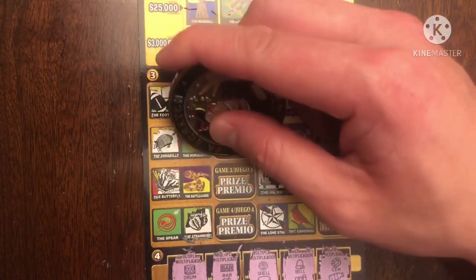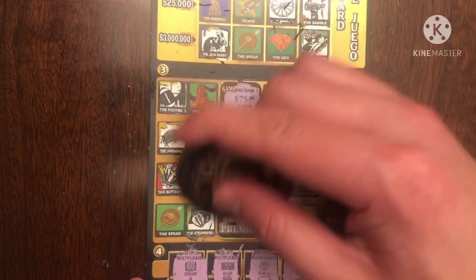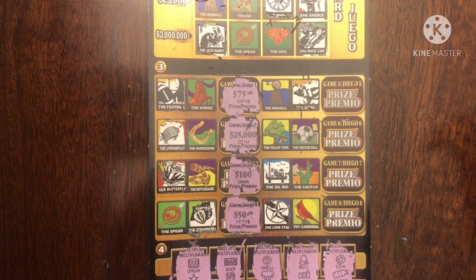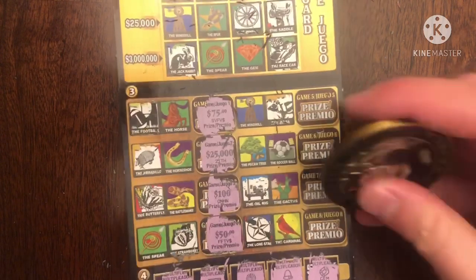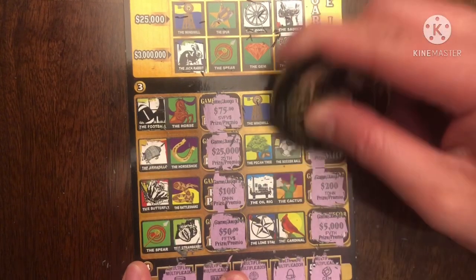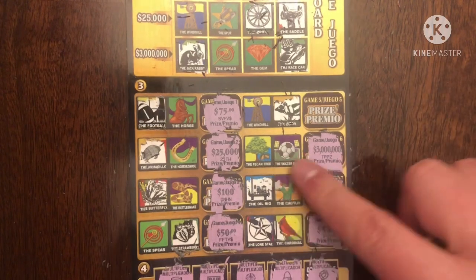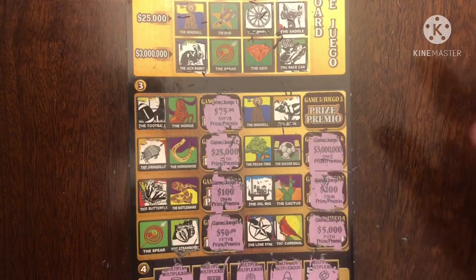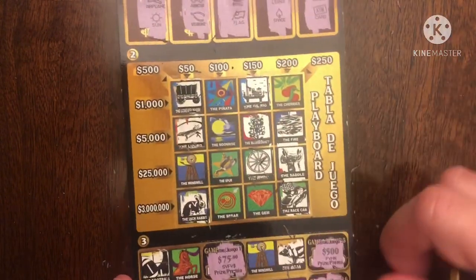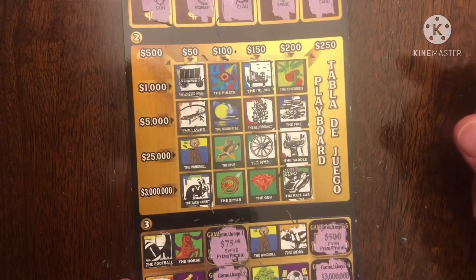It doesn't look like we have a win here, but I'm going to scratch off all these prizes to see what it looks like. $75 — that's not a bad prize, but the ticket is $50. Whoa, $25K, $100. We have a $50 break-even. We really don't have a spear, do we? No, we don't. $5K, $200. You can win a top prize here? At least they don't tease you with that — they didn't even give us either of these. $500. I don't think this is a winner.